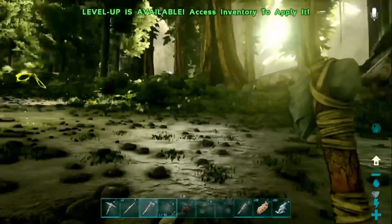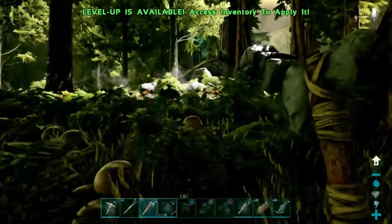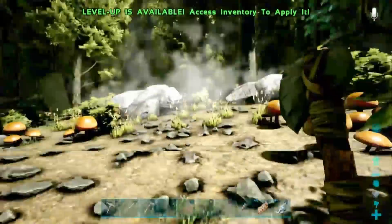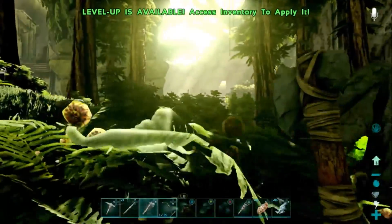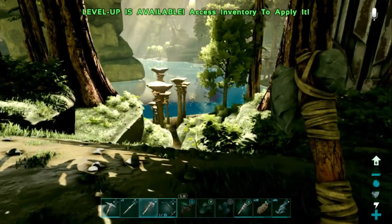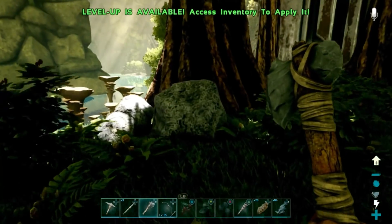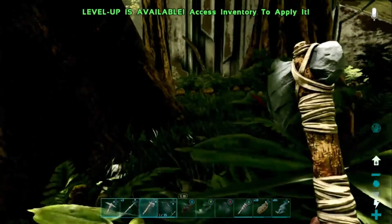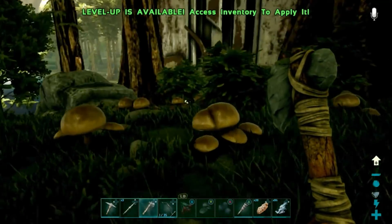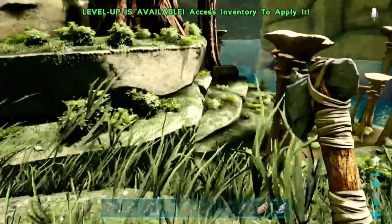We'll build another storage box and spread the meat out in there so we can spoil like 40 at a time - pro tip. Probably shouldn't be sprinting around everywhere because it takes a lot of stamina. The more stamina you use, the more you've got to eat, the more you've got to drink. Am I going the right way back? I feel like I am. We're on a hill.